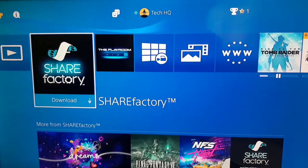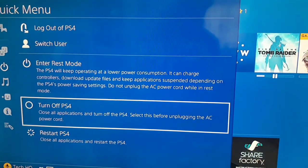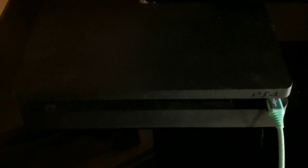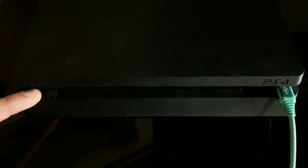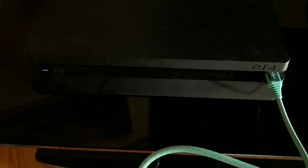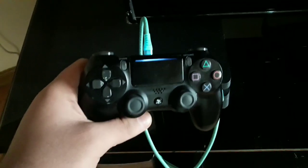In this video, I'm showing you the ways you can do to fix this problem. For the first way, you should turn off your PS4. After that, press the power button on your PS4 and hold it until you hear 2 beeps. Now just connect a USB cable to your PS4 and connect your PS4 controller to the USB cable. After that, just press the PS button.